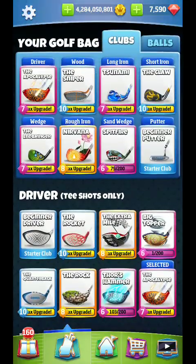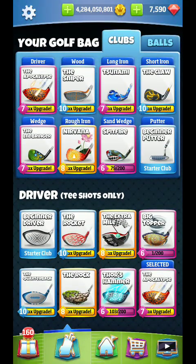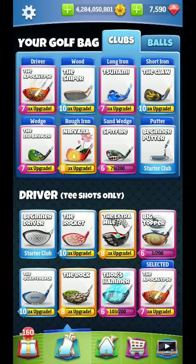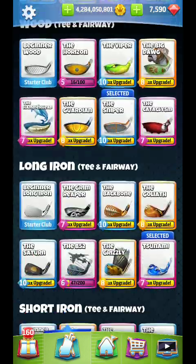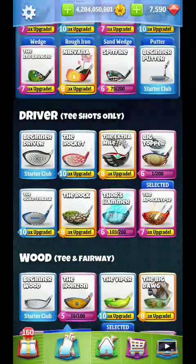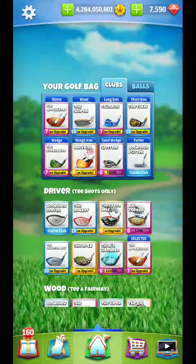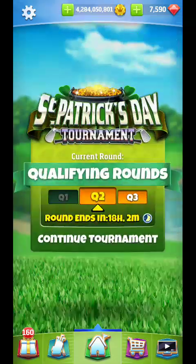Alright, hello everybody. We are going to set up for hole number nine. I believe I'm going to put on a Titan ball for this hole. Make sure that you have a long iron with good backspin and a short iron with good backspin — those are the two important ones. Also make sure you have a long rough iron and long sand wedge, because the odds of being there on this hole are definitely greater.